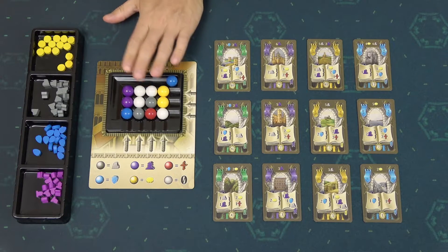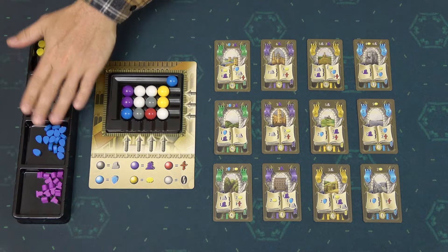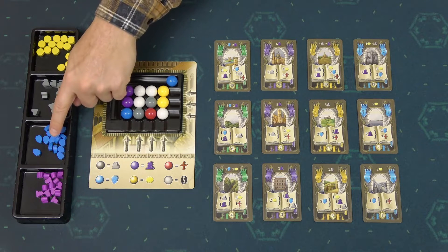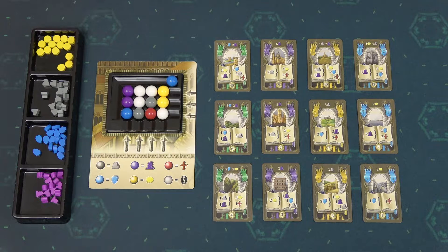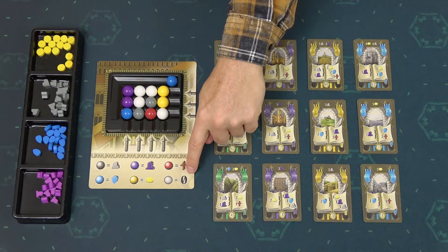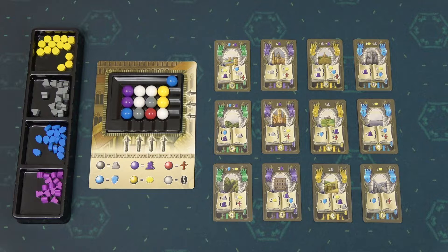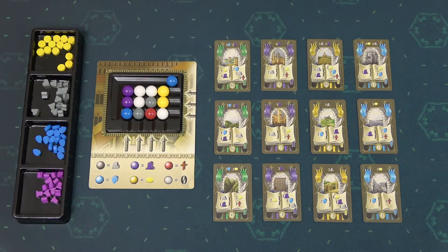When you decide to take resources, choose one row or one column from the market and then take the corresponding resources from the tray. As indicated in this chart below, purple marbles represent servants, blue ones represent shields, gray ones represent stone, and the yellow ones represent coins. The red marble represents faith and white marbles represent nothing — these are like empty spaces. So if I would take this column, I would take two servants and one shield. If I would decide to take the middle row, I take one coin, one stone, and one servant.